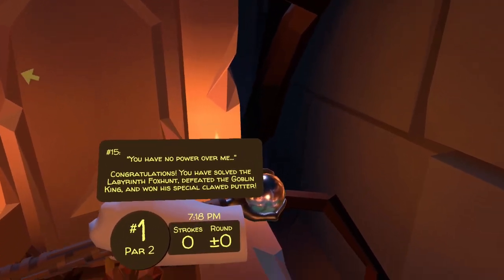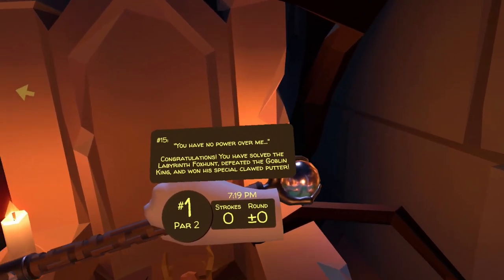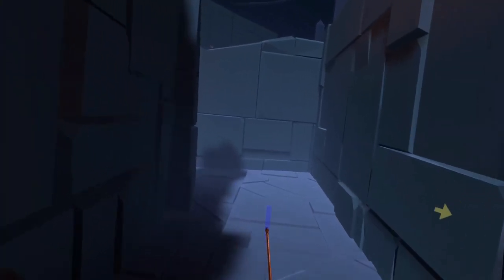You have no power, old mate. Congratulations — you have survived the fox hunt. You defeated the Goblin King and won his special clawed putter. I'm holding it right here — it's got the orb up top and a cool labyrinth design going down the side of it. Pretty awesome.